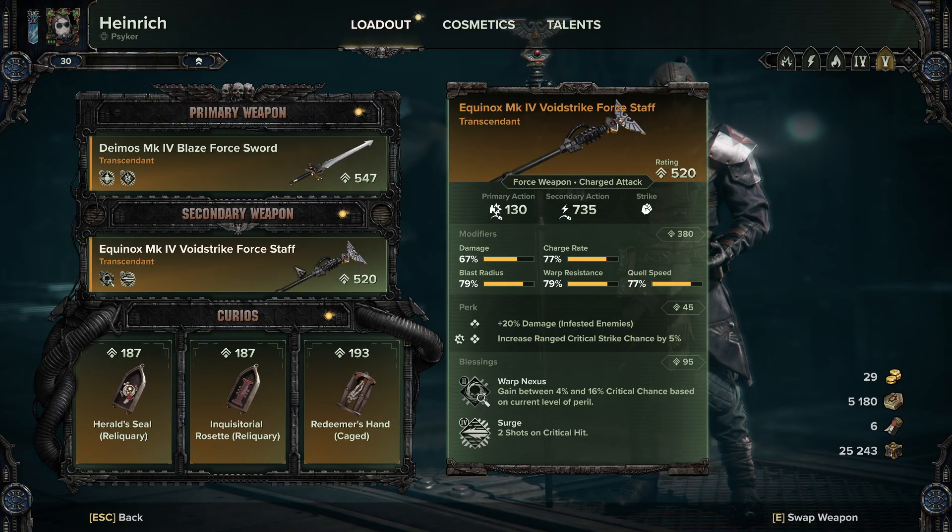It is the Void Strike Surge build, so you get two shots on a critical hit. I have tried this before and found it a bit weird to use, but it is very effective. It's just not my kind of playstyle, but just because I don't really like playing with it doesn't mean it's not really really good.